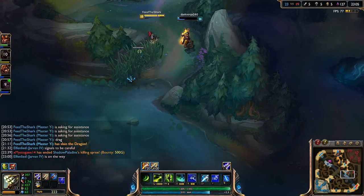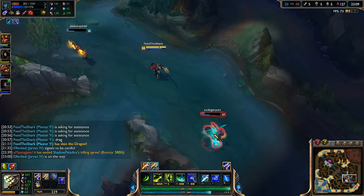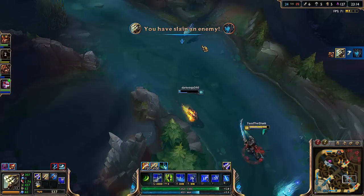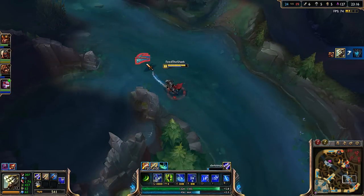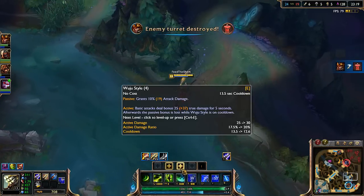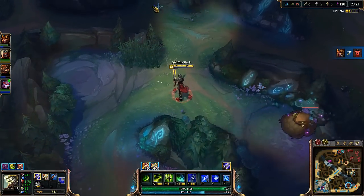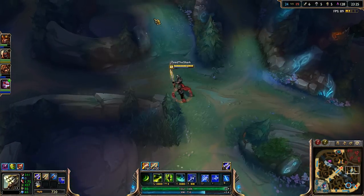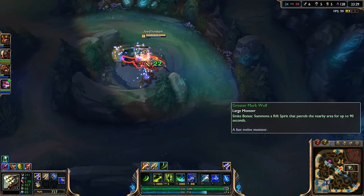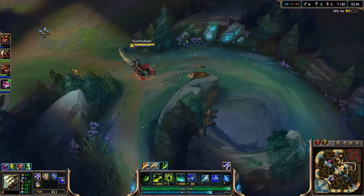Where the hell did Shen go? Did Shen TP out or what? She missed. Let me smite you please. Okay, got one kill out of that at least. Top turret is gone now as well. Udyr is not doing too hot — one and eight.